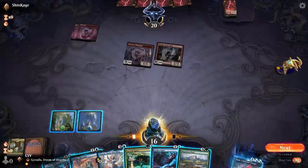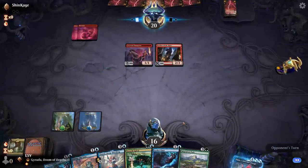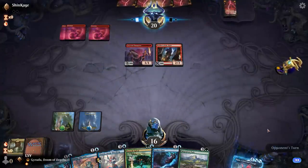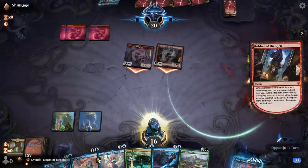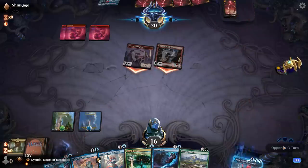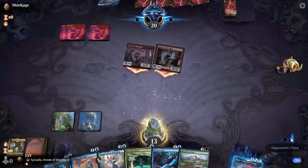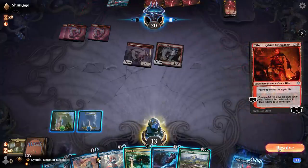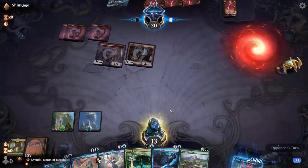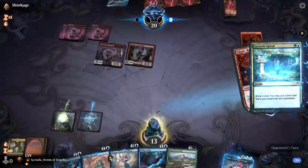I'm just going to pass, and my plan is to Growth Spiral and hopefully hit some land drops. Let's see what they get — they robbed a land. I should have cast in response — I've got a 13. If I Growth Spiral and then on my turn draw another land or Fibblethip into a land... I could gust that, I just don't think it's very productive. I really need to be in a spot where I'm playing multiple spells in the same turn.